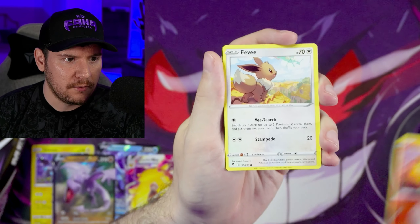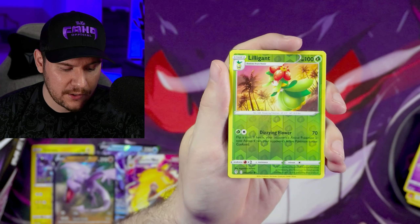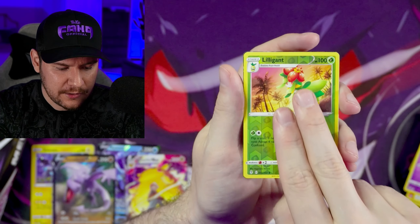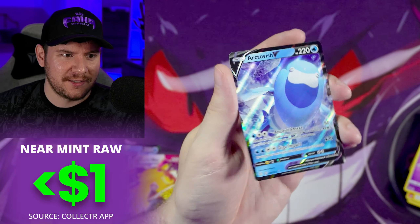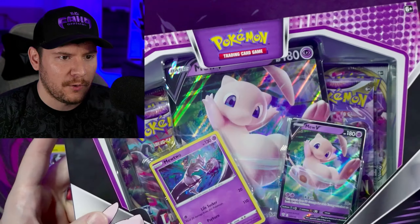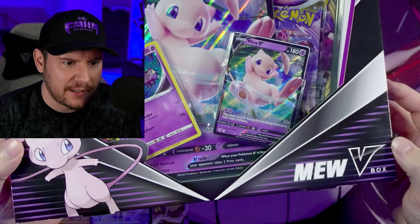Litleo, Eevee, Cutiefly, Lilligant. So it wasn't a trainer gallery that we saw. Oh, there's no trainer gallery in Evolving Skies anyway. So I wonder what we got. It's just an Arctivish V. I'm going to keep the pulls up on screen since this is all the Best Buy section of the video.